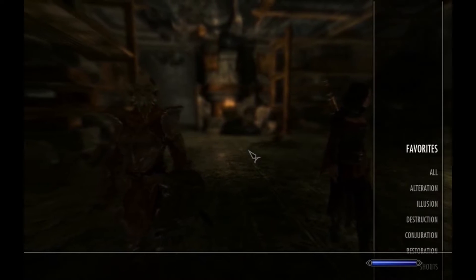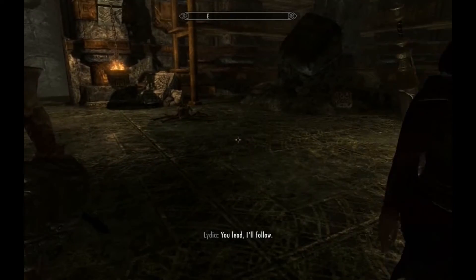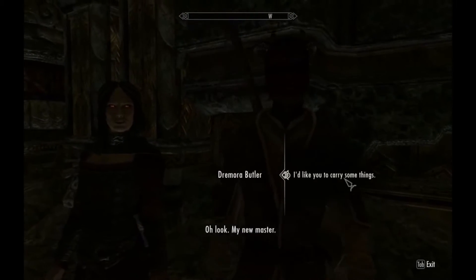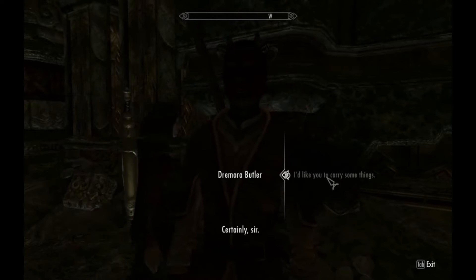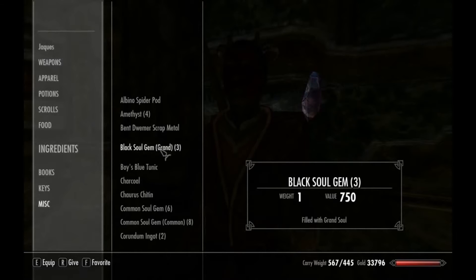Now watch this — where's my power? Secret servant. Come here, you little bollocks. Hello — what did I name him again? I'd like you to carry a few things, Mr. Butler, sir. I still got my battle axe — he's equipped it, just carrying it around with him. That's a little presumptuous, but I'll let him do it.